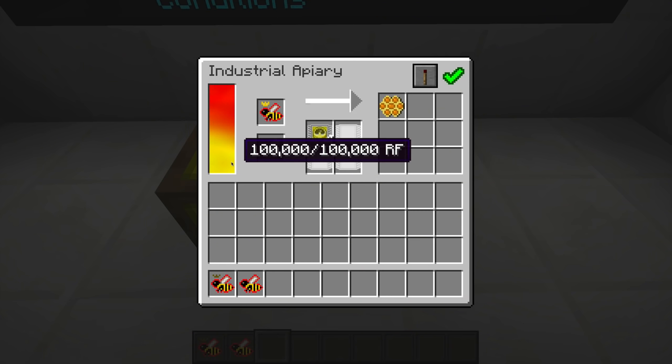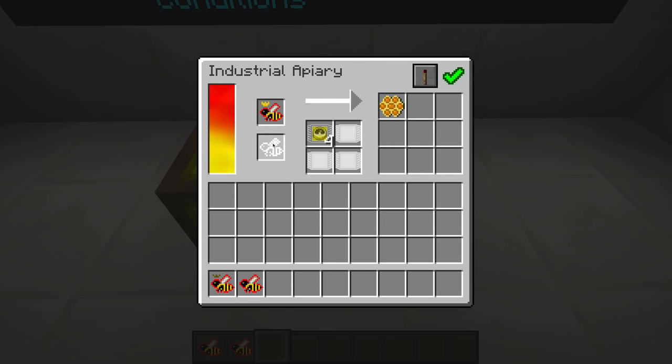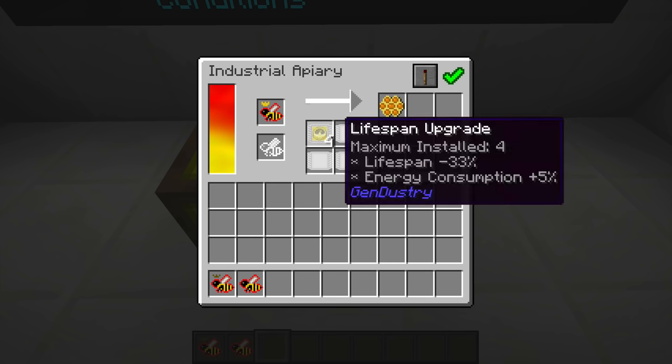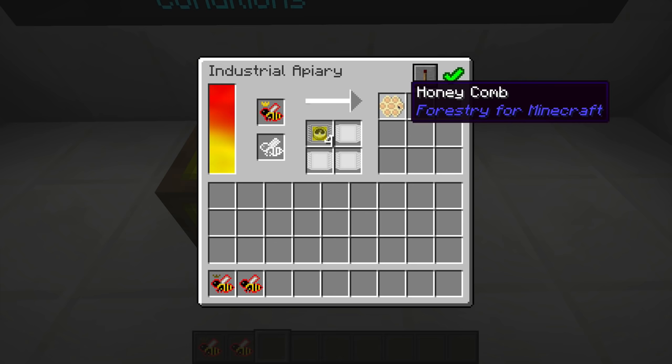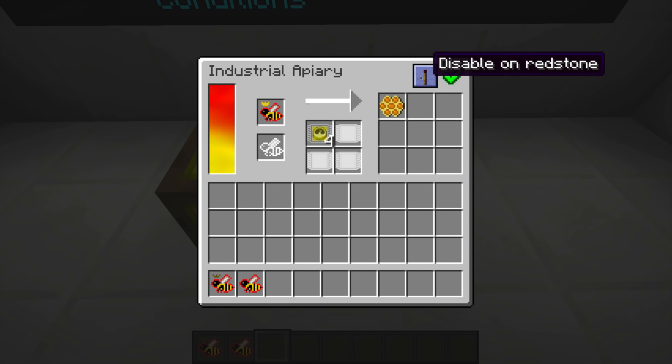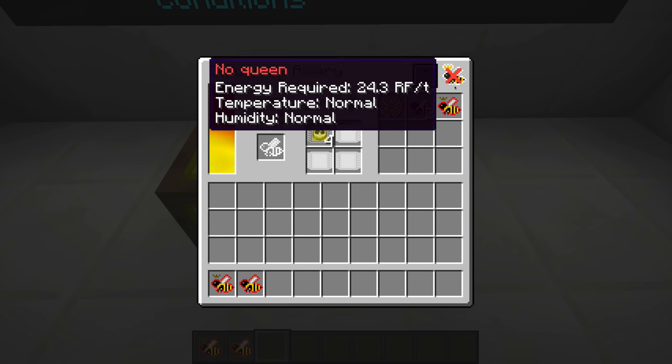The GUI of the Industrial Apiary is pretty simple. On the left you have an internal power storage buffer of 100,000 RF. You have a spot for your princess and a spot for your drone — when you put them together they'll breed. You have a progress bar, four spots for upgrades, and on the right a nine-slot grid for products that the bees produce and leftover drones.